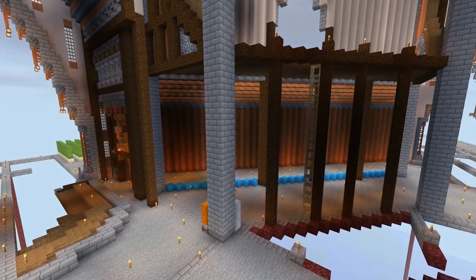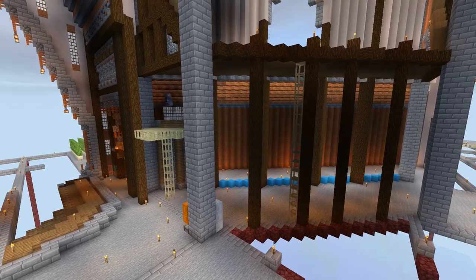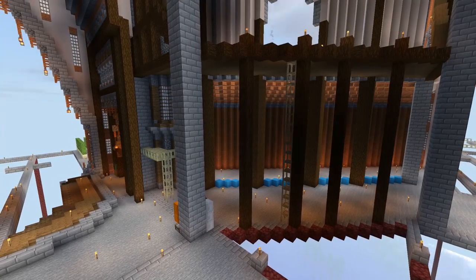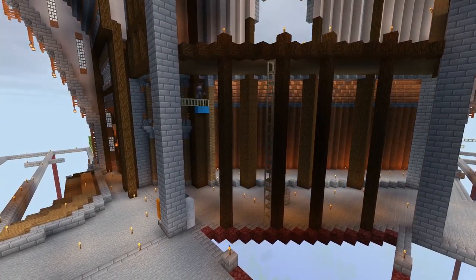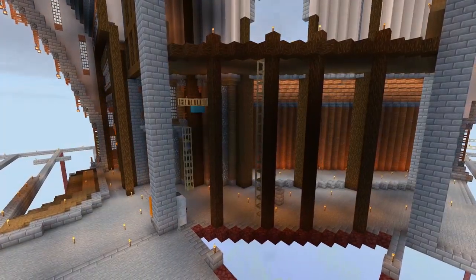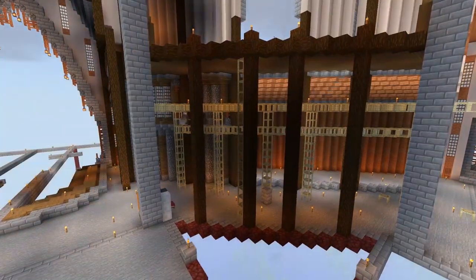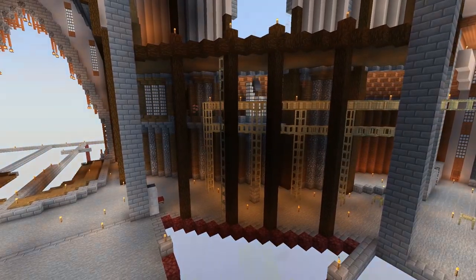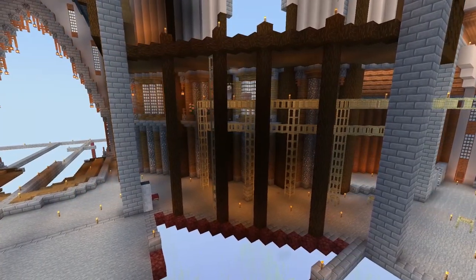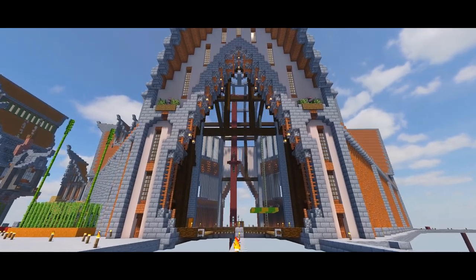Now here we're getting into the diagonal portion of the storage area, and I gotta say I love how this turned out. Diagonals are always difficult to figure out, and I'm really glad I put these big beams going down — they help it look structurally sound and add depth to work with. We have this alternating pattern: three glass block windows, then a section with only flowers, then another window, then flowers, then another window. It looks really good.